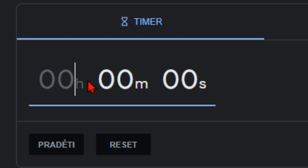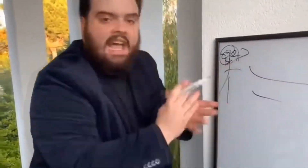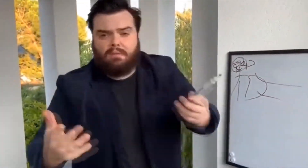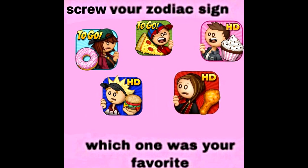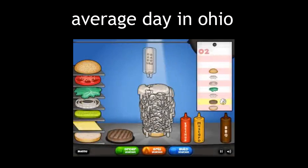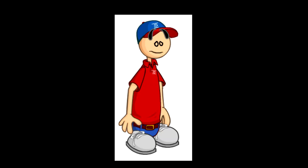I got my timer right here, let me just set it to one hour. And here we go. So before starting the challenge, I did a little bit of brainstorming and came up with the idea for the game I will be making. You know those Papa's Pizzeria games that were very popular back in the day? My plan is to make something kind of similar to that, but add my own little twist to it.